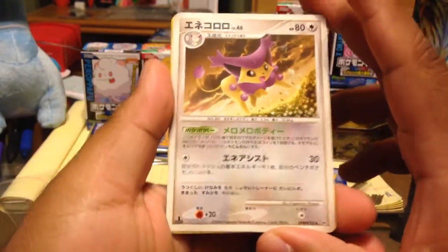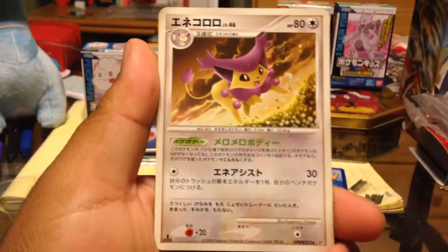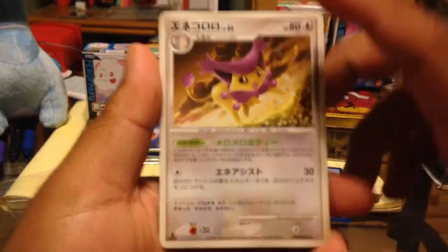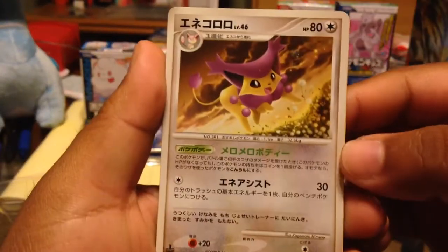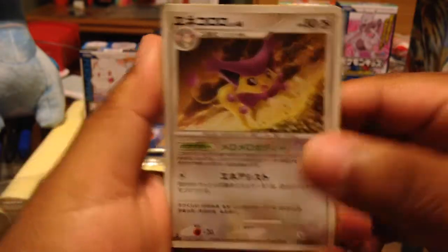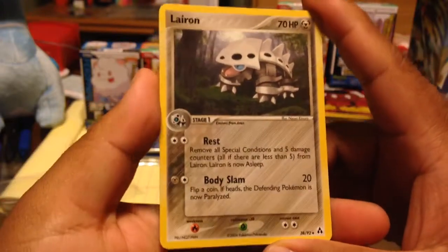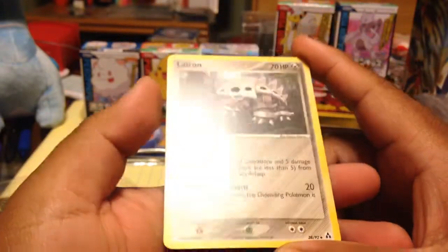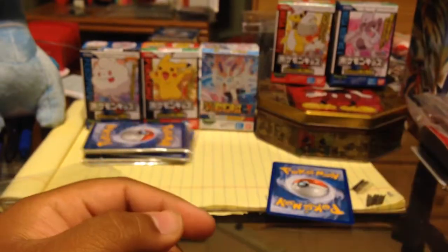Japanese Delcatty, I believe, first edition from DP number 5. I don't know what that is but I like it — talking about the name. Leron from EX Legend Maker, this is nice, looks weird but it's pretty nice. And Meowth from Next Destinies.